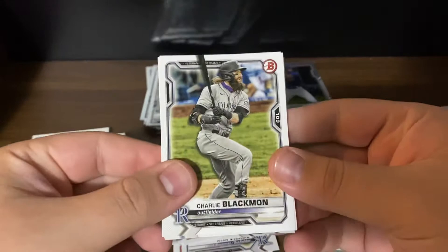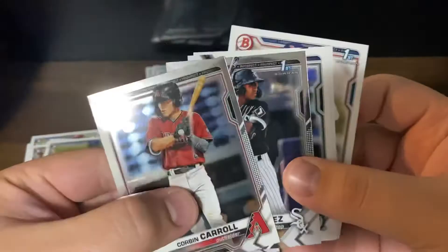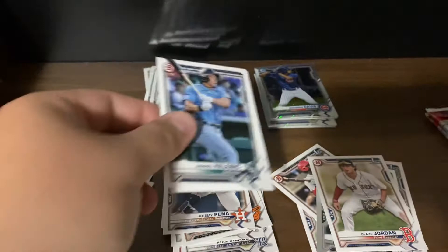Charlie Blackmon, Brian Anderson, Bryce Harper, Yadier Molina, Francisco Lindor, a Corbin Carroll, and a Bowman First Yulbert Sanchez — very nice. Putting them with these guys, and then a Jared Clenney prospect, Jarren Duran, and then a Blaze Jordan Bowman First — just the paper version but very nice. Alright, we're off to the megabox mojo pack exclusives, let's see how we do.